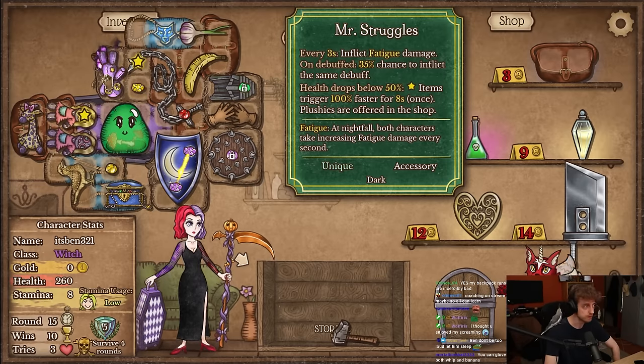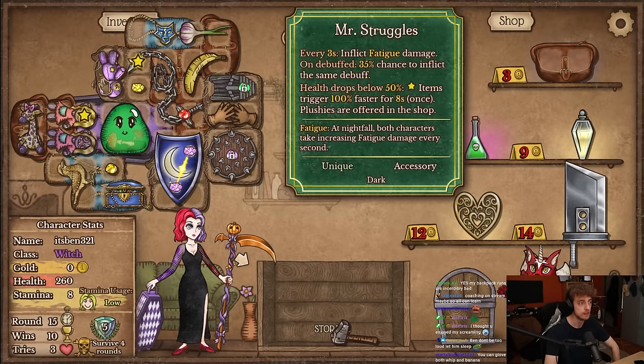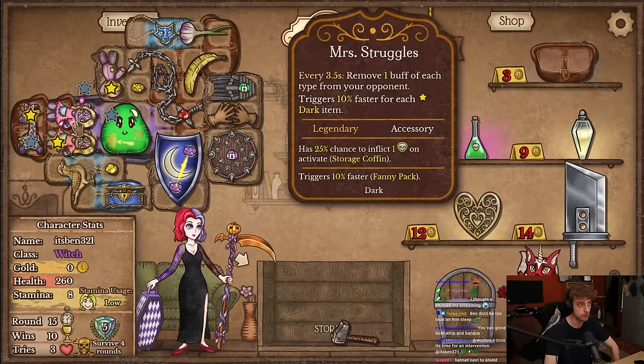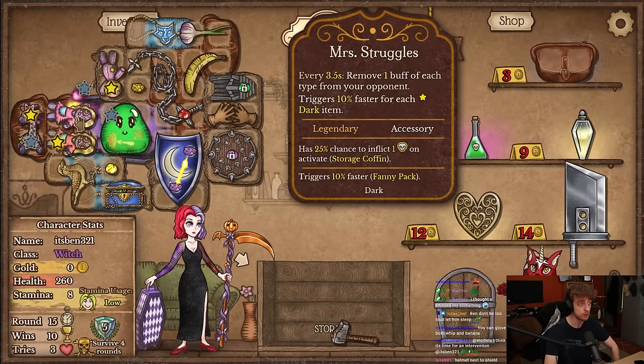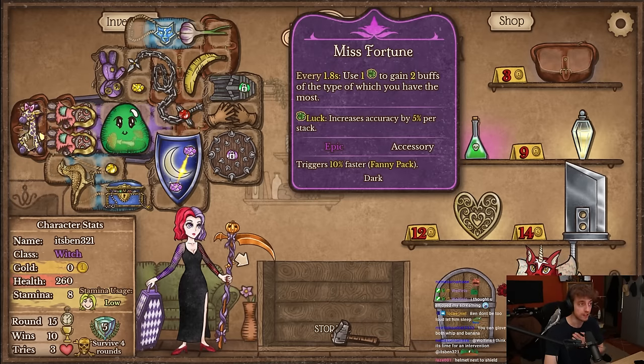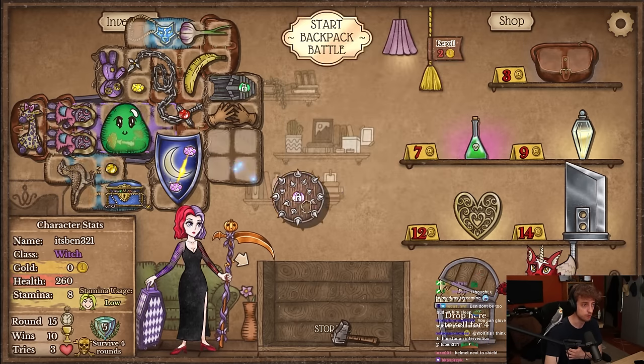Then we have the Struggles also seeing both — Struggles have really fast cooldown and fanny is touching group bird. This one sees three dark items which is the maximum, this one sees two which is fine. We just have a misfortune that scales something if I gain luck — hopefully that will be soon. This is kind of useless right now.